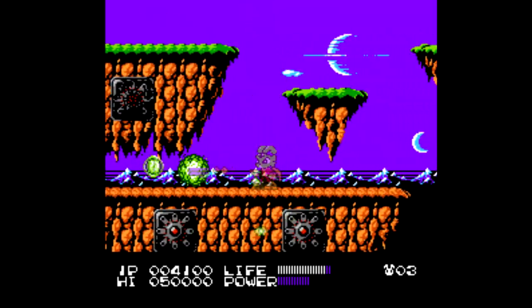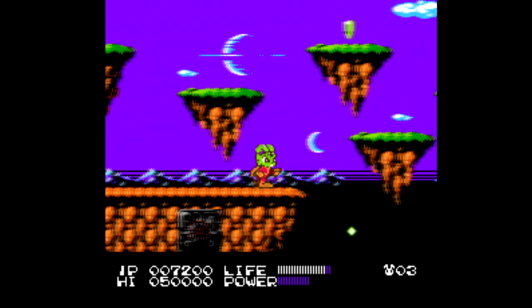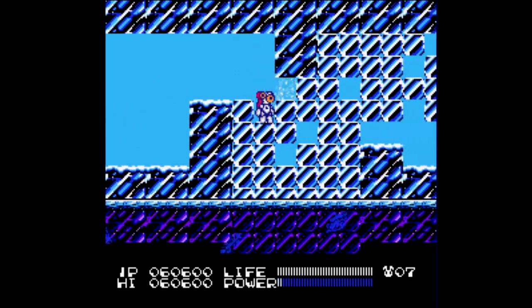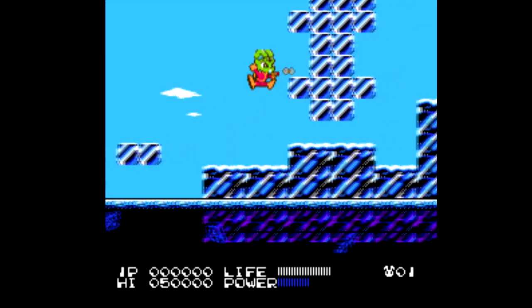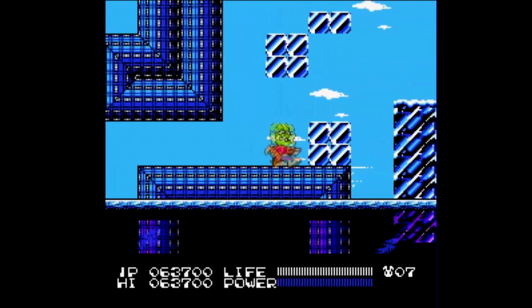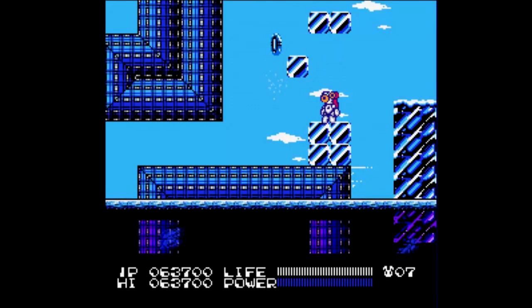Bucky himself has special abilities too, like the ability to shoot downward — which is really handy — and he can charge his jump to reach higher platforms. One thing to note is that you have to complete the green planet before the blue, because Blinky's special weapon lets him break through ice blocks. Kind of annoying since the game doesn't tell you that. Every character's special ability is linked to the power meter below, which you can increase by collecting power-ups as you progress.